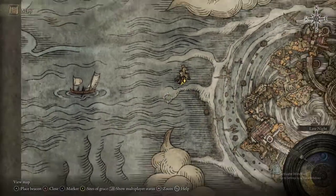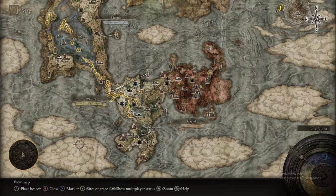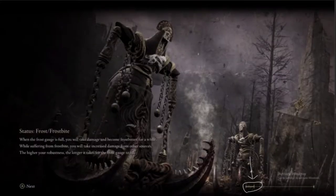This one is super simple and pretty straightforward — you'll probably get it within one to two tries. What you're going to want to do is fast travel back to the Table of Lost Grace. Once the loading bar moves at this spot, you're going to alt+F4 out of your game.